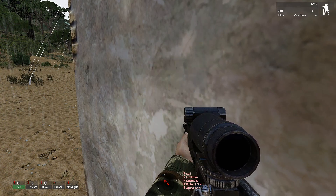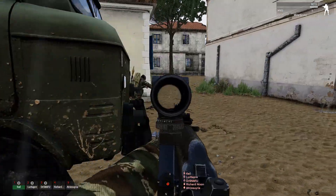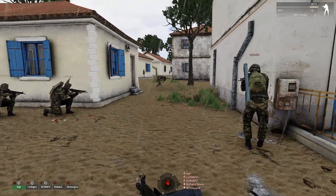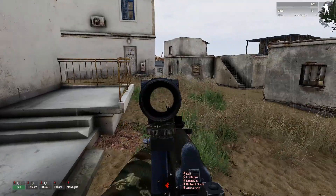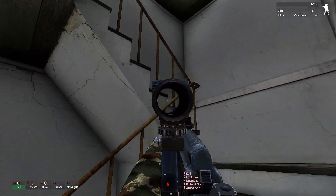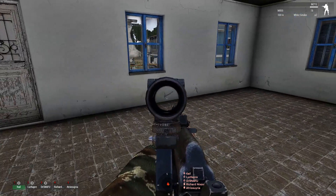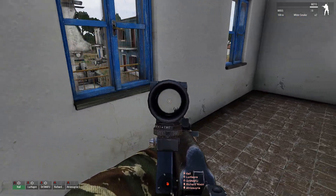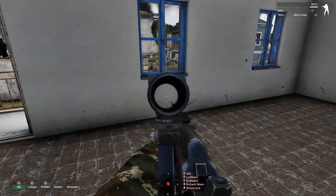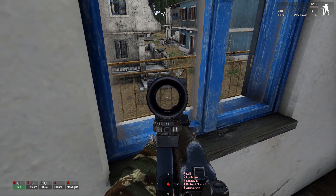Alright, we're hunting AA. If I had to guess where the AA was, I'd say probably near the radar. There's a radar array to the right. I hear a vehicle. Oh shit — where's that coming from? Just outside on the ground floor. He's down. There's another one in here.